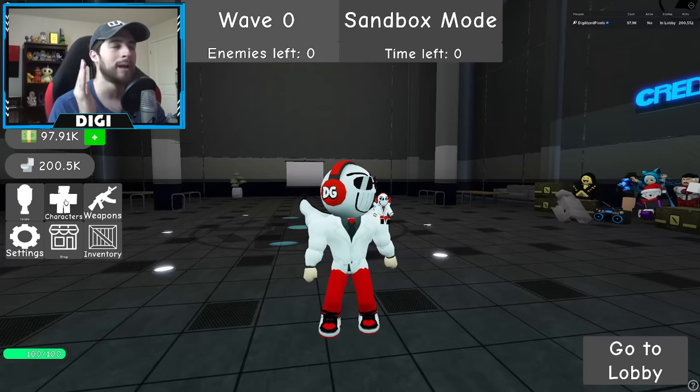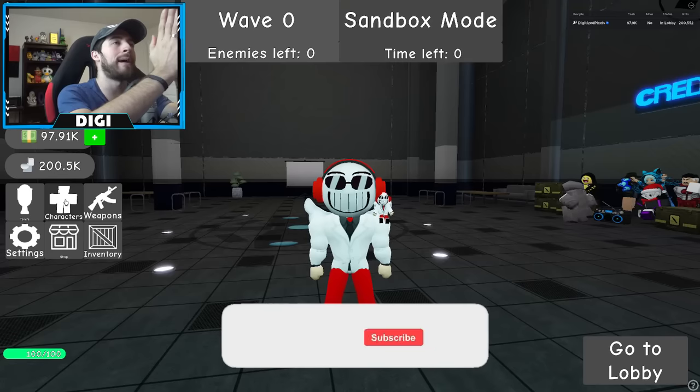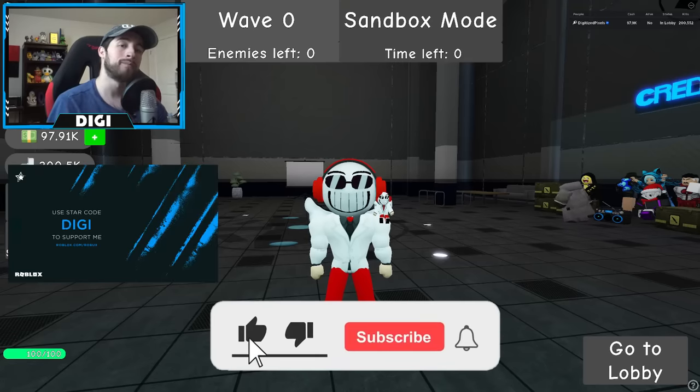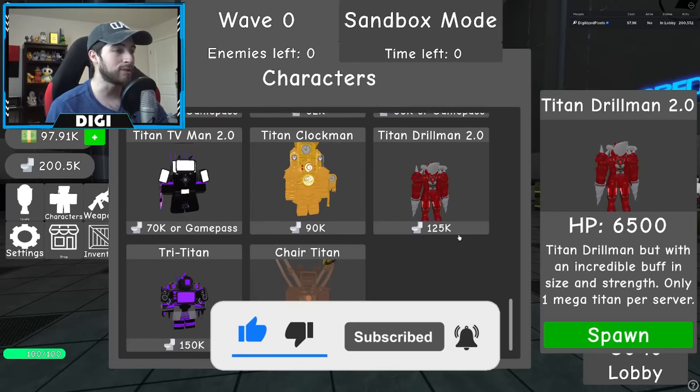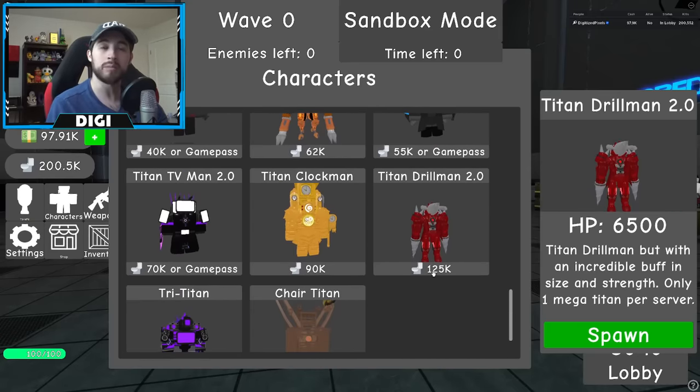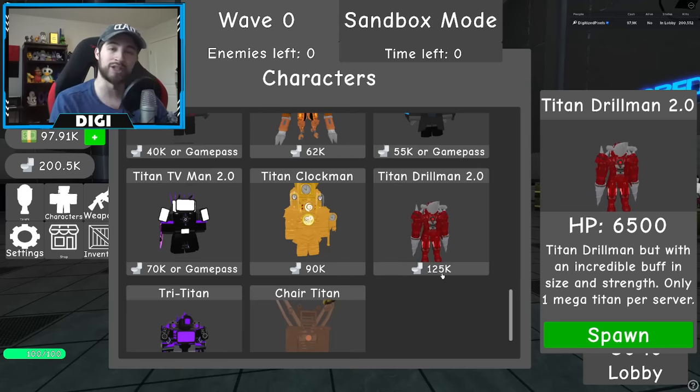A lot of you are probably wondering — please don't be a badge or anything difficult — it's not! Go to Characters, scroll down, and it's right here. All it costs is toilet kills, that's it. Titan Drill Man but with an incredible buff in size and strength. Only one Mega Titan per server. You don't need a badge, you don't need a game pass, you just need to be good at the game.